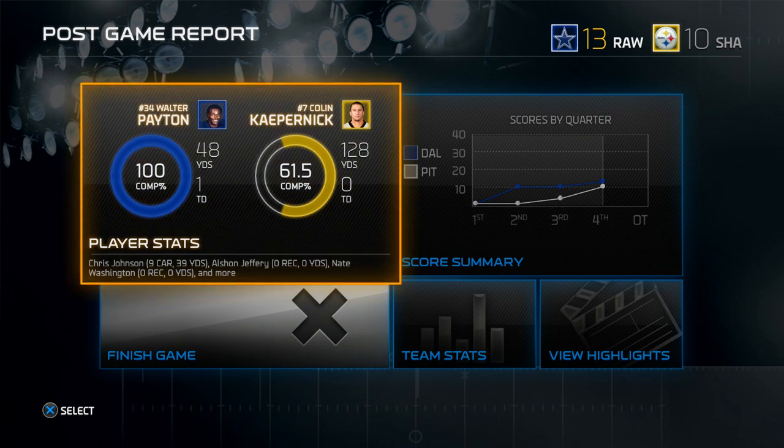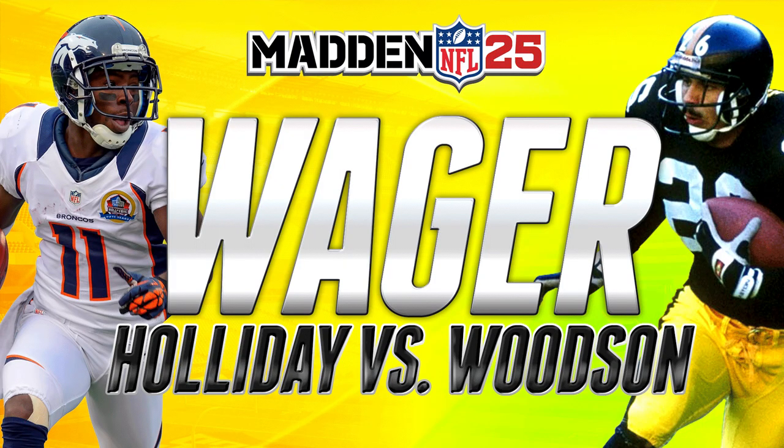I take home the 97 Rod Woodson cornerback card. That was one of the closest games I have played in Madden 25 Ultimate Team — a really tough game. He played really well, especially on defense. He paid up after the game, so shoutout to him. I hope you guys enjoyed today's video. If you did, press that like button, leave a comment, and if you haven't already, please press the subscribe button because that's how I grow my channel. I will talk to you guys again soon.